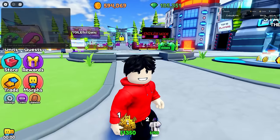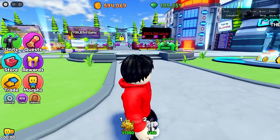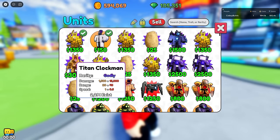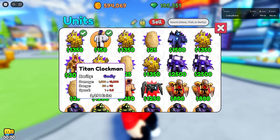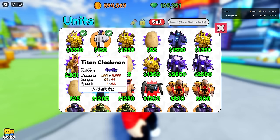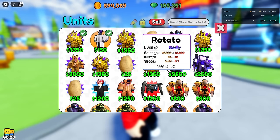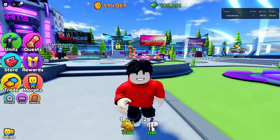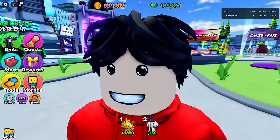Going back to lobby - it proved that the new Clockman is a lot better in strength. In trading value, the old one is 1800 and the new one is 2200, and the old one has been out much longer, so the old Titan Clockman is rarer in trading. But the new one is better in-game. Comment down below which one you think is better - I'd say the new one.